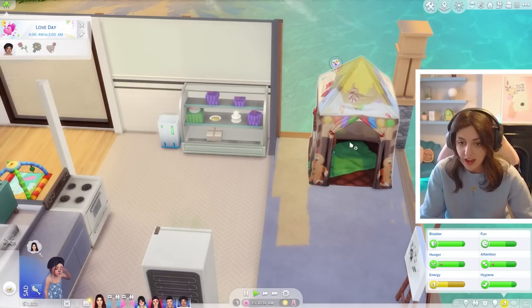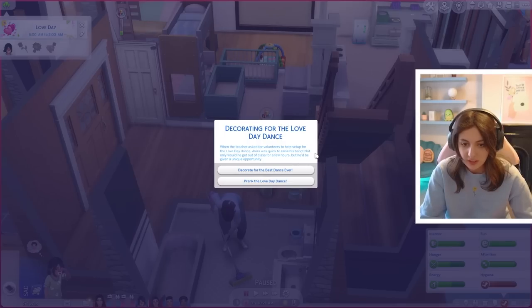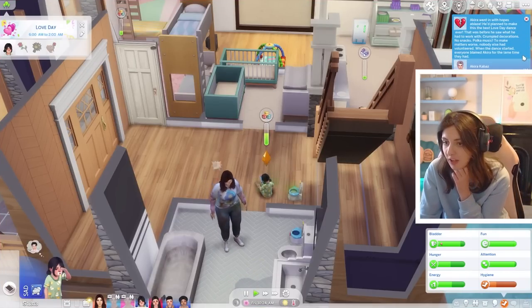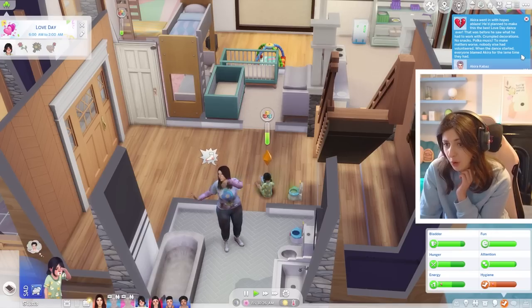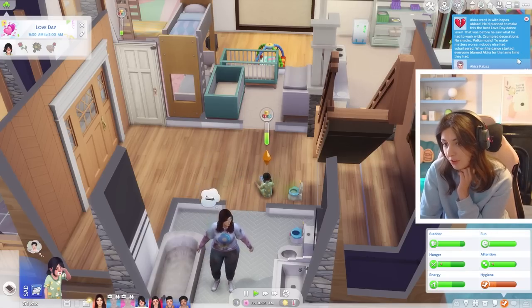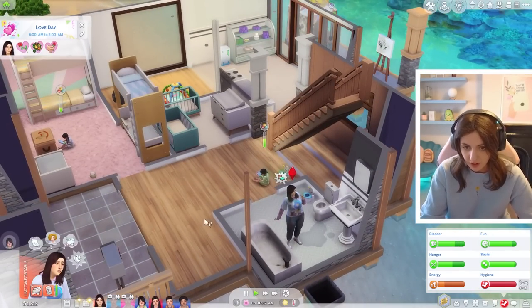Maybe we end up going down the comedy route with little old Kai. When the teacher asked for volunteers to help set up for the Love Day dance, Akira was quick to raise his hand - not only would he get out of class, but he'd get to decorate for the best dance ever. He went in with hopes ablaze but then saw what he had to work with: awful decorations, no snacks, weird music, and nobody else had volunteered. So basically everyone blamed him because they weren't happy with the dance.